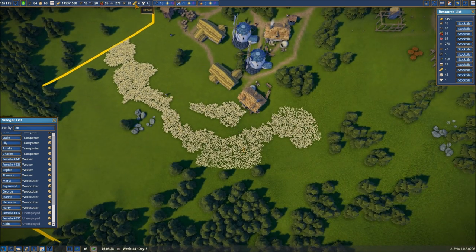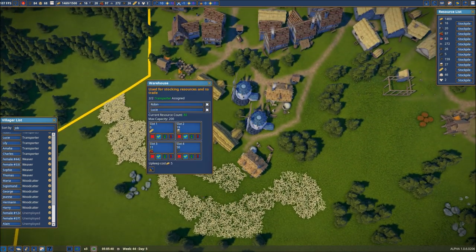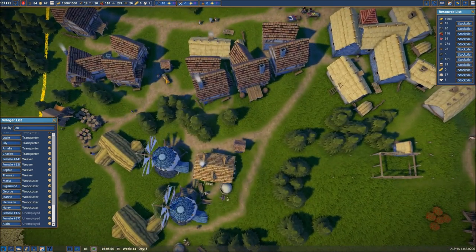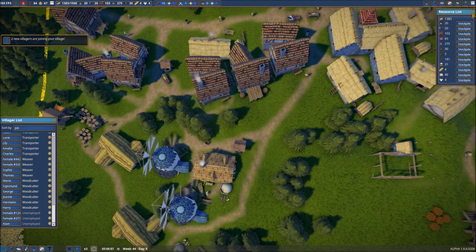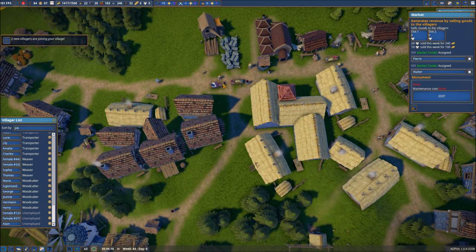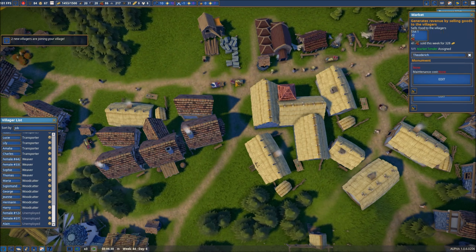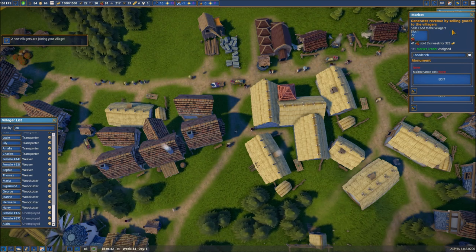How are we on bread? In our trading area here, we are not good. We are using quite a bit of bread in our market areas — they are completely out. Wow, that is big time. So yeah, we can use basically as many of these products as we can make right now.